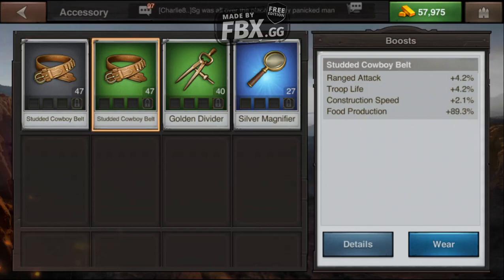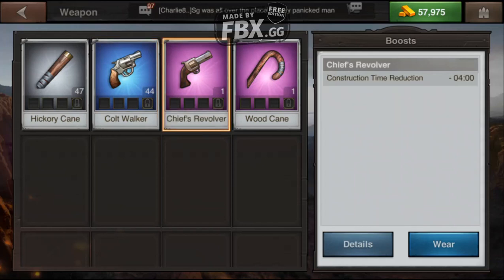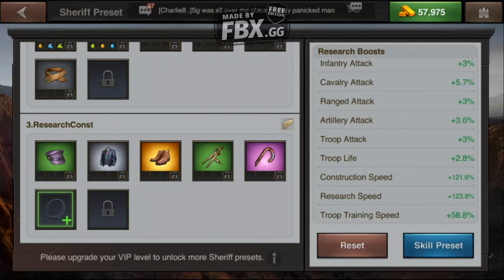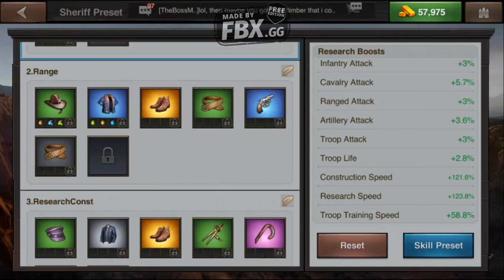Looking at the remaining gear slots: one piece has 2.1% construction speed, another has 10% construction speed and 2.7% research — those are both good for construction speed. I'll go with construction as primary focus as we go along. For pistols, I have a construction revolver and a wood cane — I'll wear the cane. Remember, as I add each piece of gear it shows my overall percentage on the right. So far my construction speed is plus 121% and my research is plus 123%. I'll pick this last piece of gear and see how it works out.